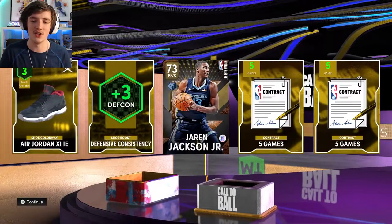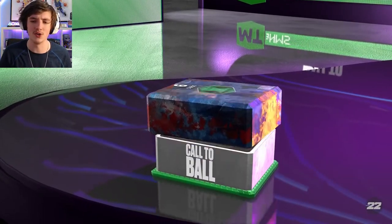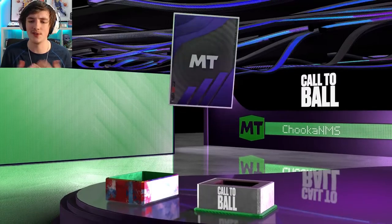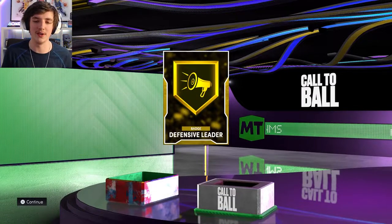This is six cards — we get Jaren Jackson Jr., a few contracts, a shoe boost, and Pick Dodger badge, which is quite good as well. From Emerald Unlimited, people hate on the rewards but I think they're useful for a No Money Spent account. PJ Brown, Moe Williams — not going to make my lineup, but I can sell them if I need to. As well as getting a gold defensive leader badge — I will be selling all these badges.